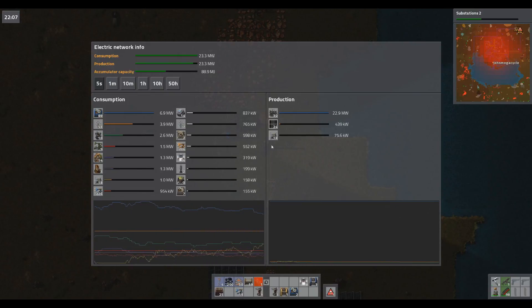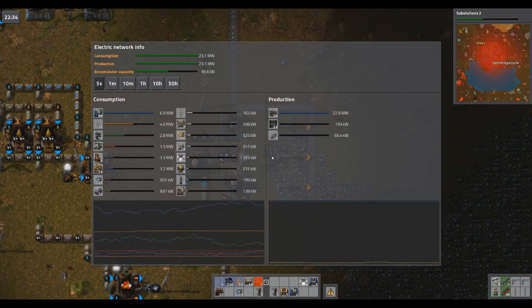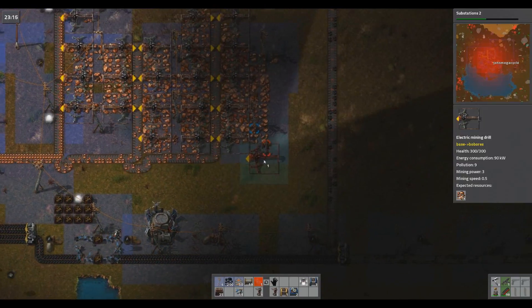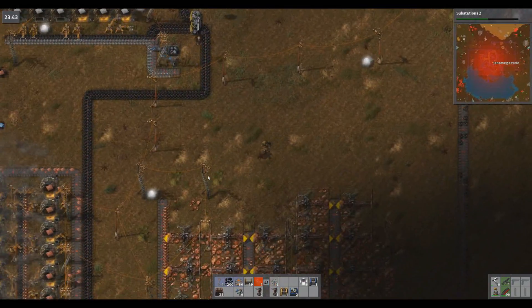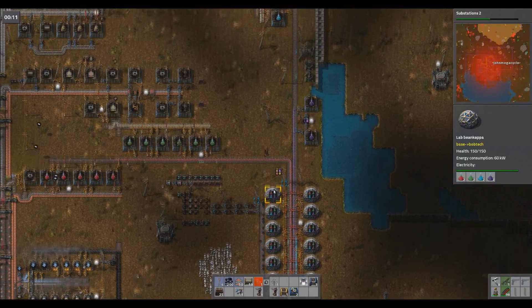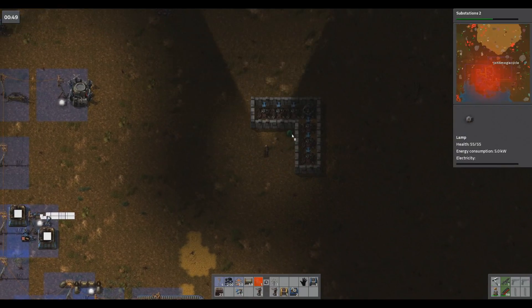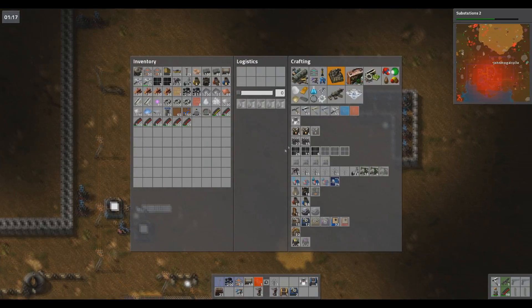Accumulator capacity — I don't know how it's going up. I lost a turret of some sort — well, the good thing is I have a lot of turrets on hand. It's pitch black. How are the accumulators gaining capacity? Oh — steam engines, of course. I'll take that because you're not doing a thing. I still need some lights here, this is ridiculous.